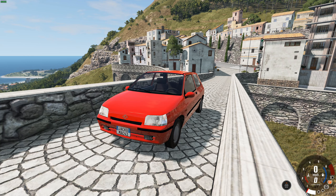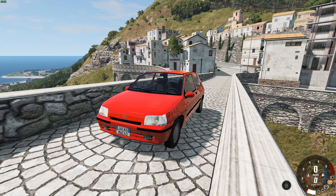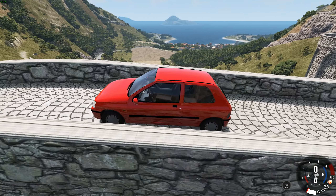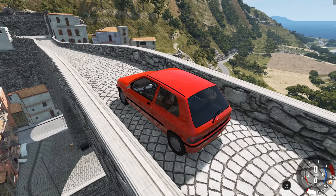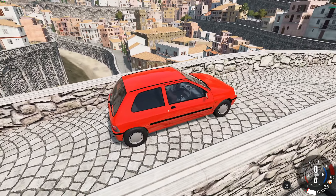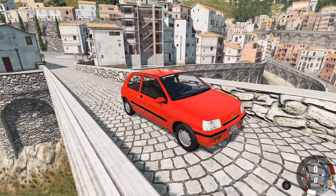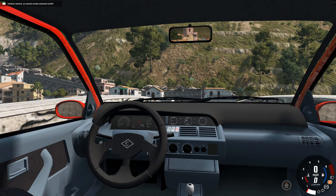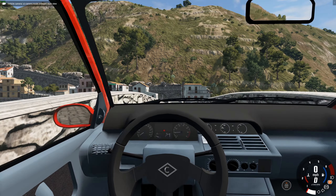This retro hatchback is the Charmande 1104B. It's based on the 1990 Renault Clio. It does look really, really cool. It's nice to have a European hot hatchback, kind of like a retro hot hatch in the game. This mod is actually a revamped version of an old mod, and the creator has brought it back to life so you can play it in modern versions of BeamNG. We're going to take it for a little drive around Italy.